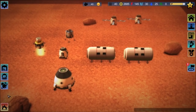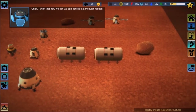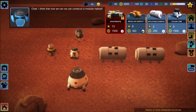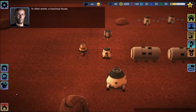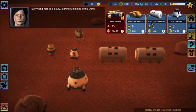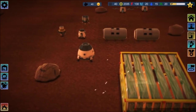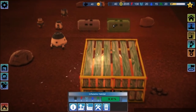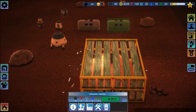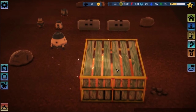30 food. Build modular habitat — which does what? Here is a luxury starting with being in this world. Spam in a can is here. Let's try constructing some of these other things — I don't know what they'd be good for, but let's go ahead and queue some up. Corroded scrap and rubber. Maybe we need some of that stuff for some of these buildings.